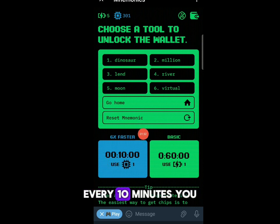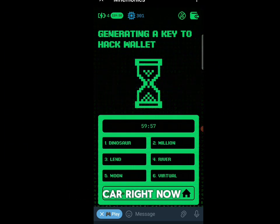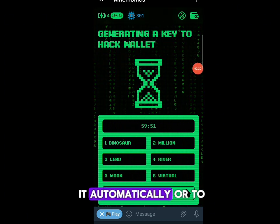With SysX faster mode, you have to come and claim every 10 minutes. With basic mode, you claim every hour. I'm using basic because with SysX faster you have to come back every 10 minutes, otherwise other players are going to take your coins. I'll click basic — you can see that in one hour they're going to give me a reward and I will claim it onto my balance.